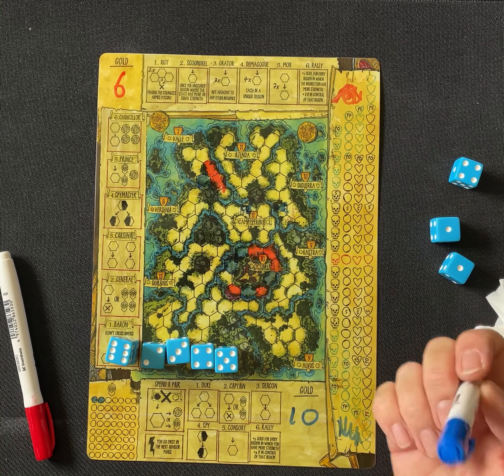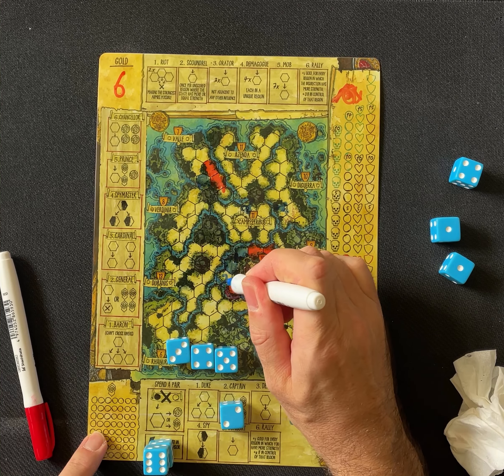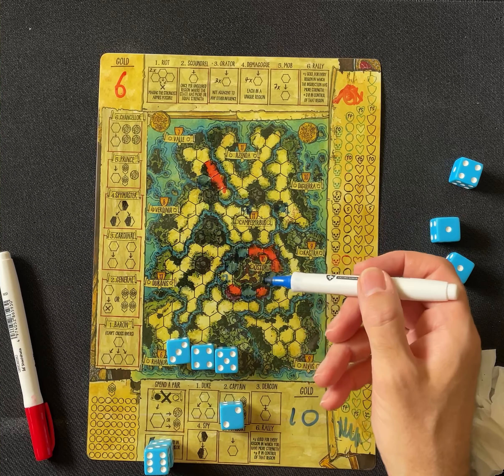Now I can spend dice on my loyalists. I want to go first next round, so I spend my doubles pair to pay for that, allowing me to go first. A captain lets me deploy an army or gain two troops — I deploy my two-troop army onto the board. I also use a three to place one adjacent to my area, a four for a spy adjacent to a neighbour, and a five consort to place one anywhere to start a new area for the baron to give three next turn.